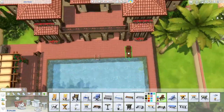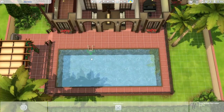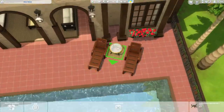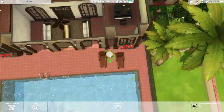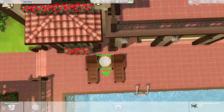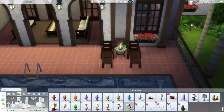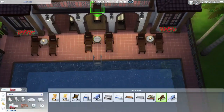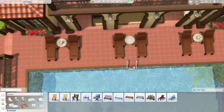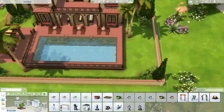Most houses that I build are going to be very gameplay-friendly because if I were to play in this house, I would want it to be as functional as possible. There's nothing worse than downloading a house from the gallery and half of the things on the inside don't work, or your Sim is trying to get to the upstairs and for some reason there's something blocking the path. Sometimes it's as simple as deleting the picture on the wall by the stairs, and sometimes you have to change the whole floor plan.